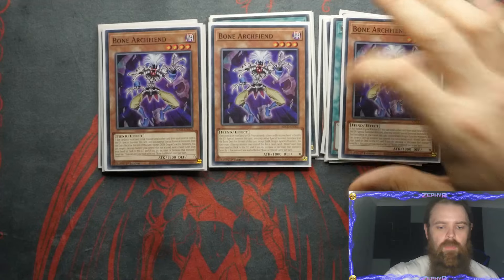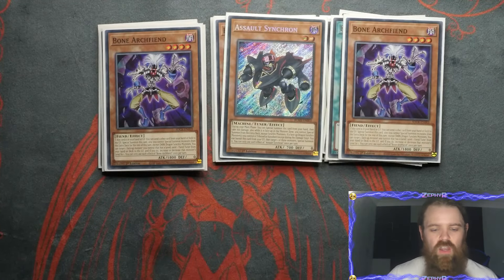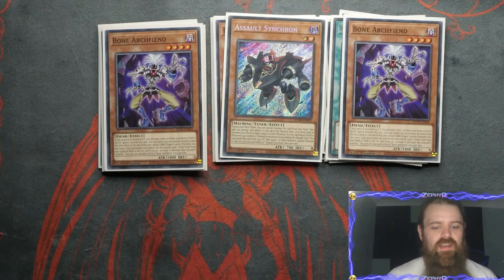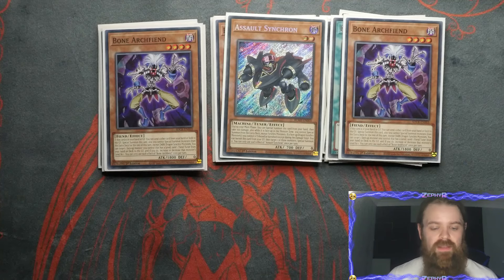For the non-tuners we have triple Bone Archfiend. Another one I skipped over as a tuner is the one Assault Synchron — arguably because it's only at one you can cut it out completely, but I like the idea of it becoming technically a 3-7 for 700 life points, and then being able to sync that with a Lubelion to get into a Dispatter, which can be massively helpful.